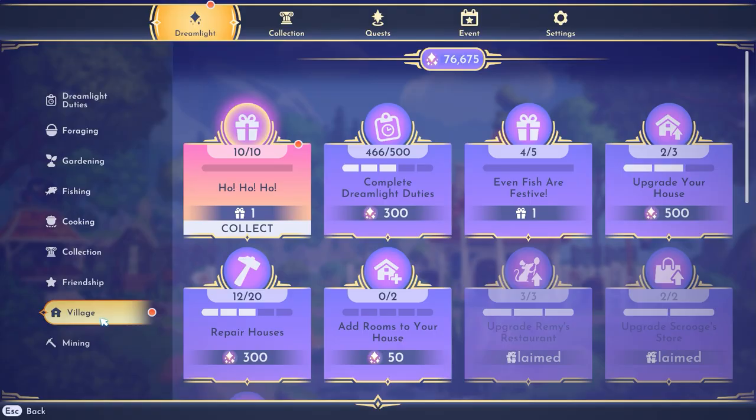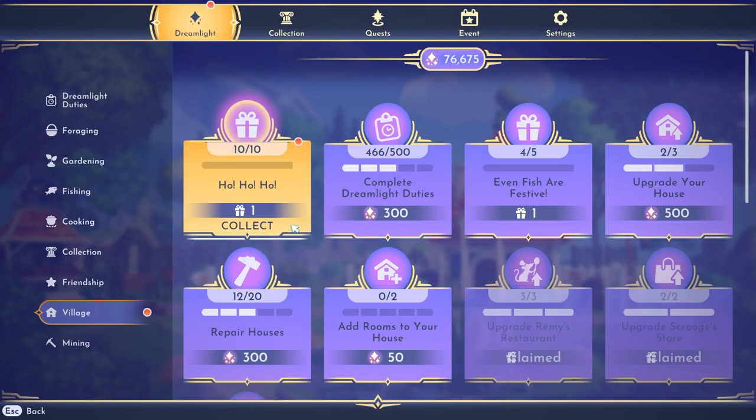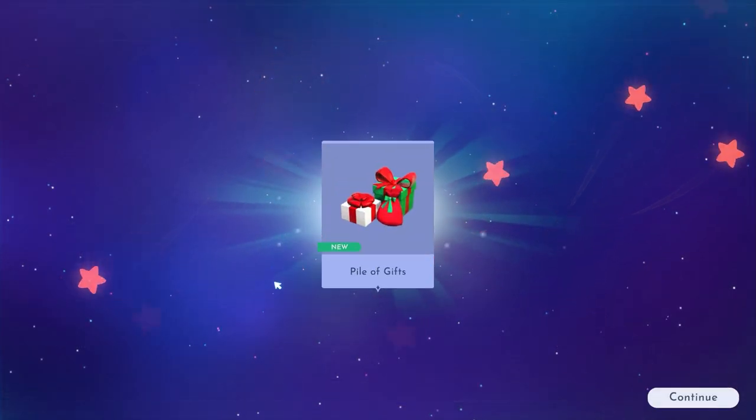Once you've made all 10, give them out around your village — I recommend giving the coal to the villains, since wrapping up coal and giving it to a villain is kind of funny. Then collect on your duty and you'll be rewarded with this pile of gifts.